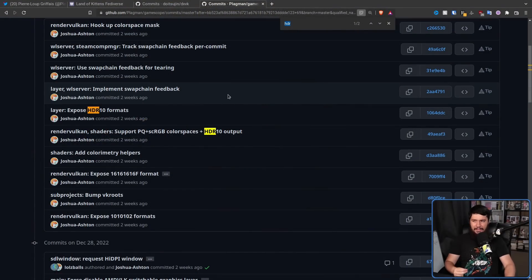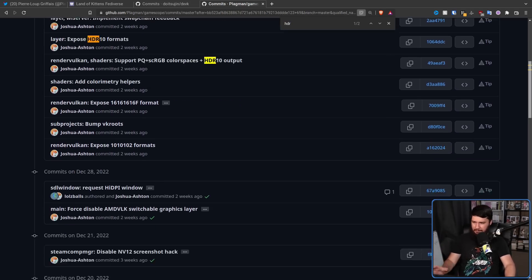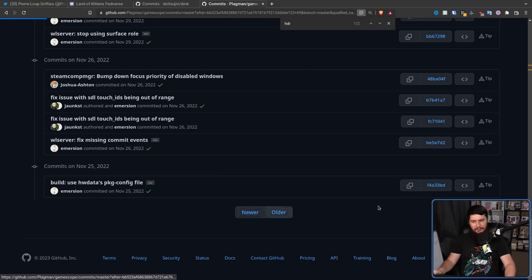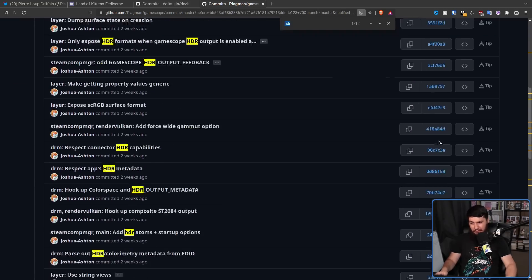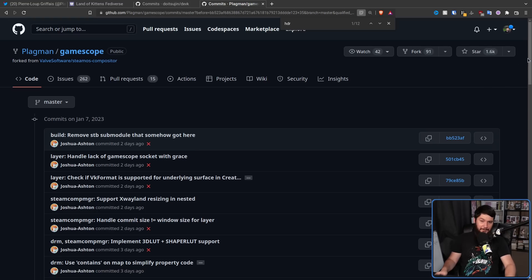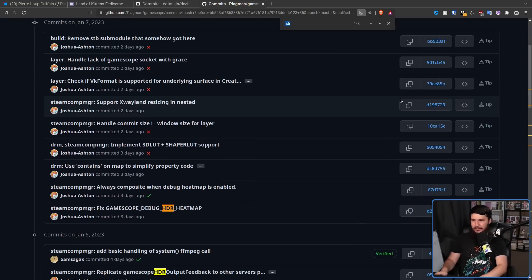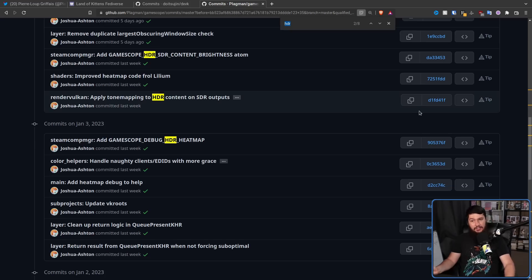As I said, Joshua has been doing a lot of work, and just doing a basic rudimentary search for HDR or color space in the repo, you'll start noticing quite a few commits with his name on it. In fact, basically everything that happened over the past couple of weeks has been from Joshua trying to work on HDR and trying to generally just improve Gamescope — and by doing so, it's clearly made some difference.